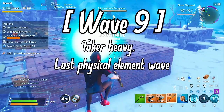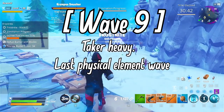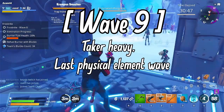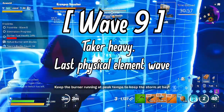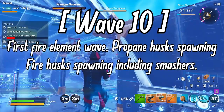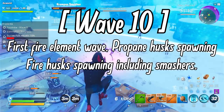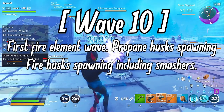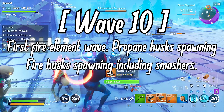Wave 9: Can be a real headache if you're not running a tanky loadout. Takers spawn quite frequently in heavy numbers — make sure to take cover or use a hard-hitting weapon to kill them one by one. This is also the last non-elemental wave in the match. Wave 10: This feels like the halfway point but it's not. This is the first fire element wave, continuing through several waves. Fire smashers start spawning along with fire riot husks and gunslingers — they become very dangerous as their power level increases, so an energy or water weapon works best against them.